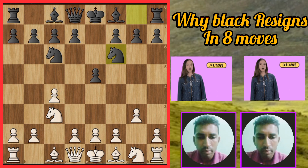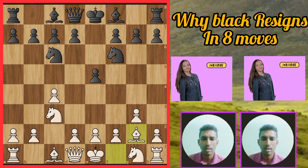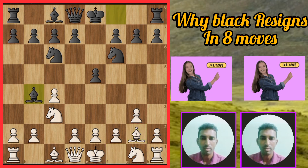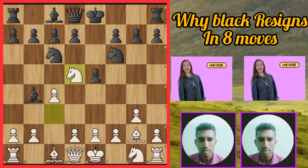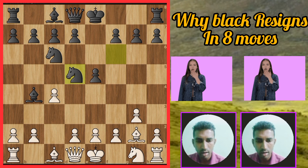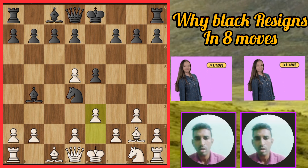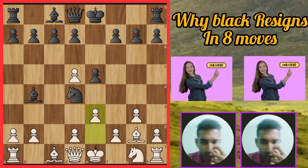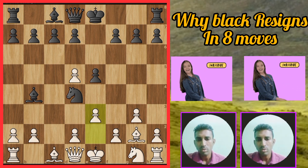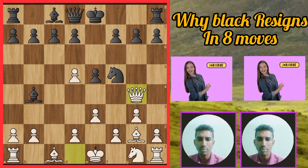Then bishop goes to g2, pinning the knight. Black plays bishop b4, then knight goes to d5. If black takes the knight, pawn takes the knight, then knight goes to d4. Then white pushes the e3 pawn — beautiful move. After e3, black knight goes to a5, then white queen goes to d5, attacking both the knight and the bishop.